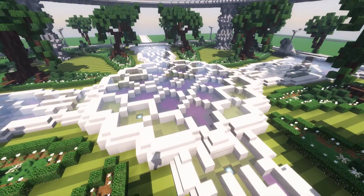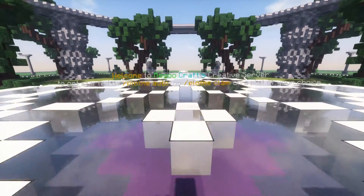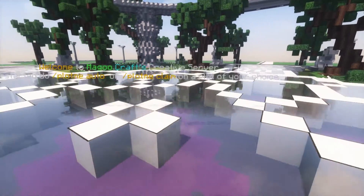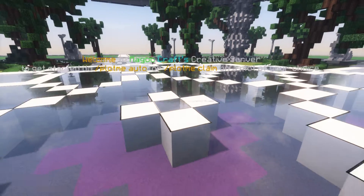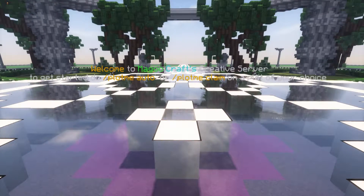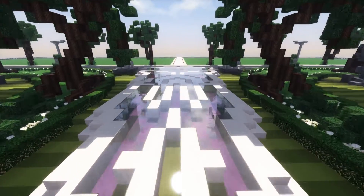And here's the server. Now normally when you join you'll land right about in here. You'll see this — I know it's kind of hard to read on my screen, it shouldn't be as hard to read on yours. This is how to do creative. You can do /plotme auto or /plotme claim auto to have a plot given to you.